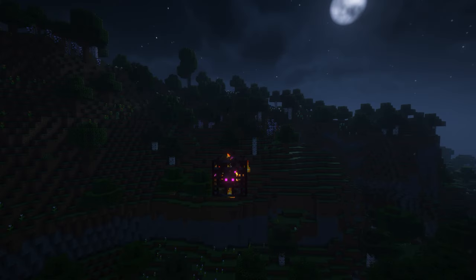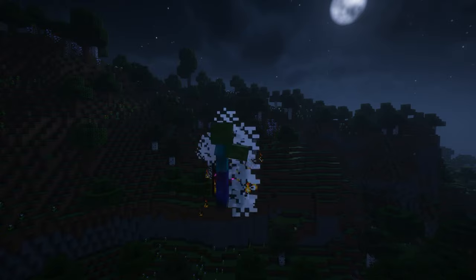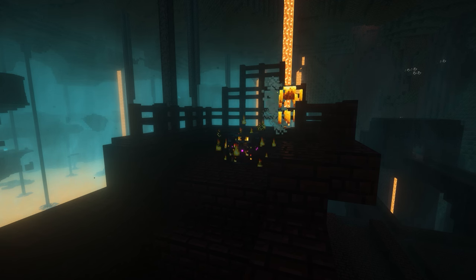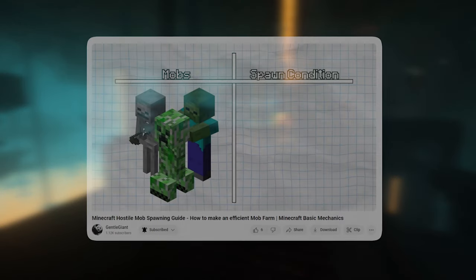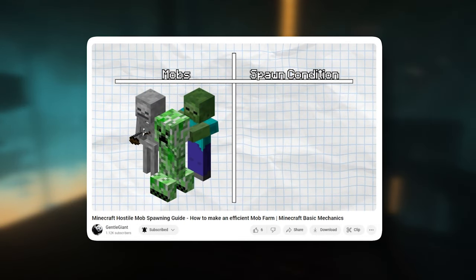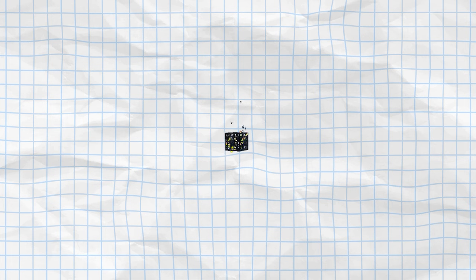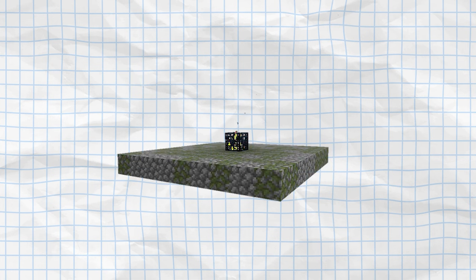Unlike naturally spawning mobs, mobs spawning from a spawner do not need a solid block to spawn on. But like naturally spawning mobs, the light level in the spawn area must follow each mob's spawn requirements. For example, overworld mobs like zombies, skeletons, and spiders need a light level of zero, while blazes need light level 11 or below.